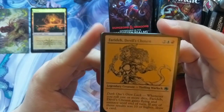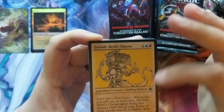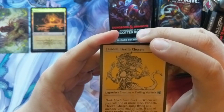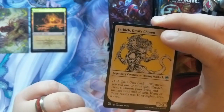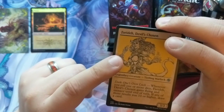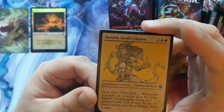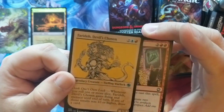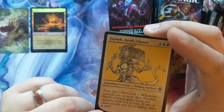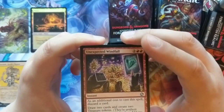These are the showcase cards right off the bat — really fun. It's old-timey art from like first and second edition, kind of reminds me of coffee-stained paper. The background color indicates it's multicolored, that's why it's gold, but the drawings are like old-school drawings. Some of these have actually been drawn by the original artists who drew them in the first edition of Dungeons & Dragons, which I think is freaking cool. We got ourselves Faraday, Devil's Chosen. They've also added flavor keywords specific to Dungeons & Dragons, which really adds a lot of flavor to the set.